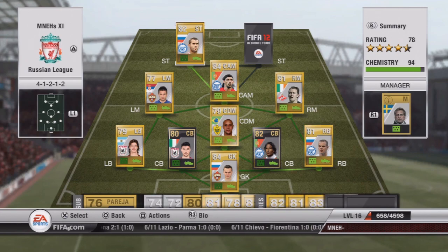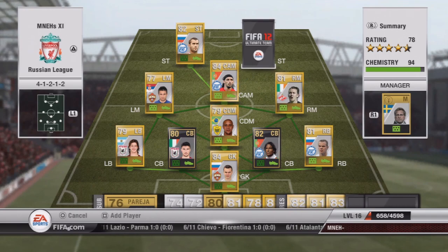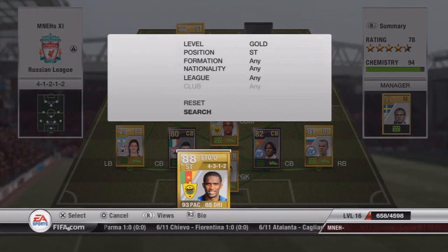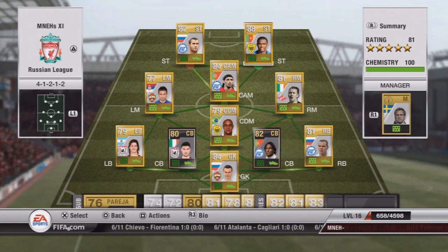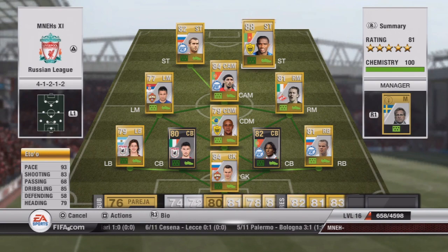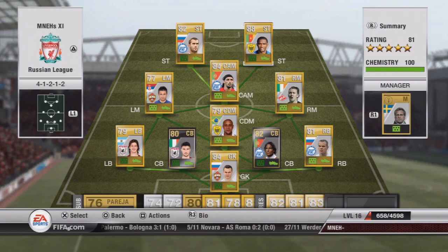The most expensive player in the team is Eto'o. I had him in FIFA 11 and he was brilliant, but he's awful in FIFA 12 — he's nowhere near an 88 rated player. Good job he's in the Russian League and only costs 45,000 coins, because he just doesn't suit my style of play.